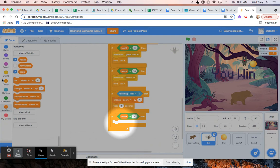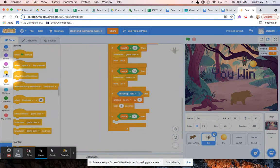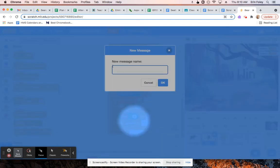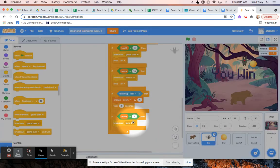Next, what we're going to do is click on the events menu and click and drag a broadcast block to go here in the if block. Then we're going to click the drop-down arrow and choose new message. From here, we're going to type in 'level two' and then click OK. So we're going to broadcast a message that says it's time to start level two.